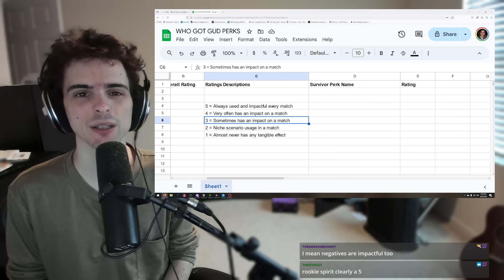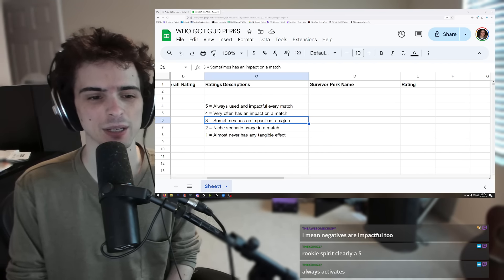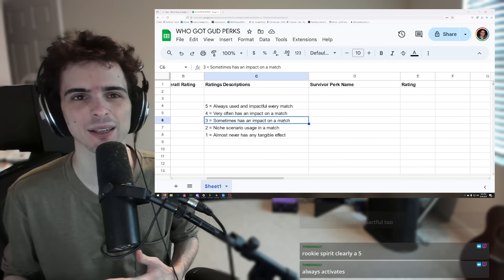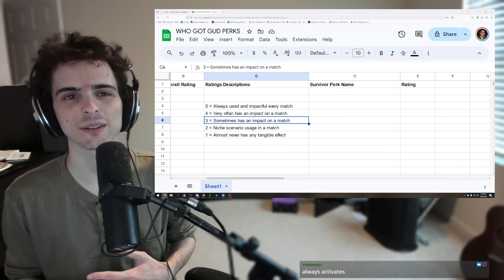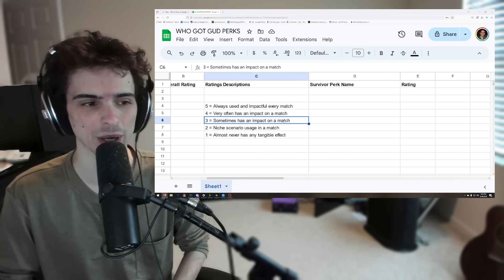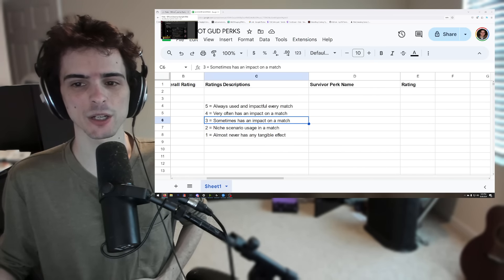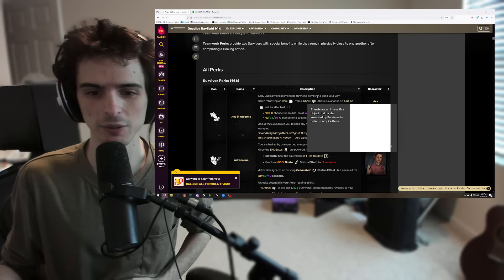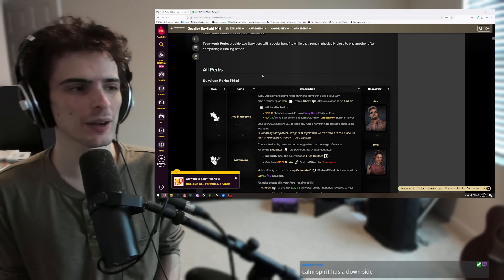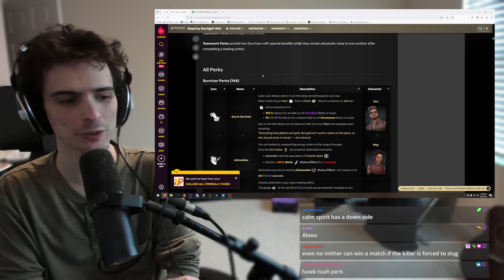There are perks with negative effects, like Dark Arrogance and Weaving Spiders, but there are very few and they usually also have a decent positive effect. We're not going to give a zero rating just because a perk has a downside — that would be silly. We're going to go over every single perk in the game starting with survivor perks.